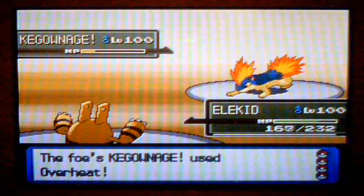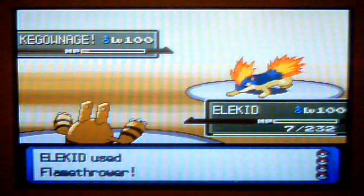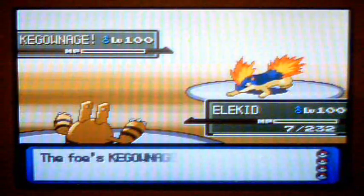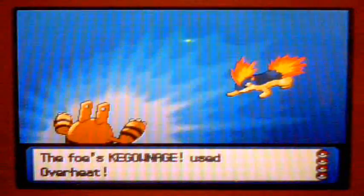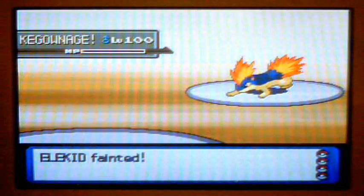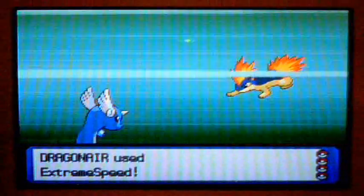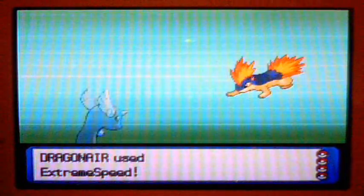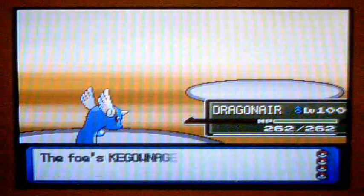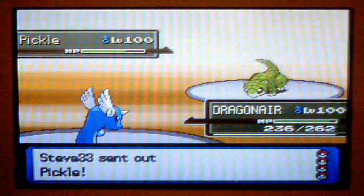Eleki comes in, I predicted his switch so I go for a Flamethrower. I'm at 7, I'm like, a Flamethrower will be able to take it out. And it actually doesn't kill, which was really disappointing. I was like, how did that not take it out? I'm gonna send Dragonair in right here — I was like, whoa, I have Extreme Speed, I forgot all about that. And I take out the Quilava, so that's alright.